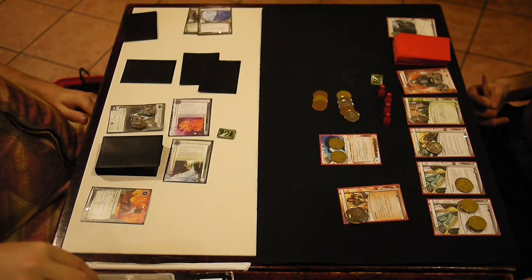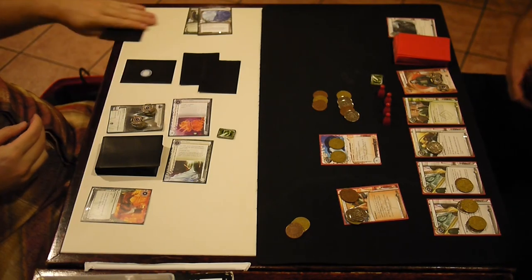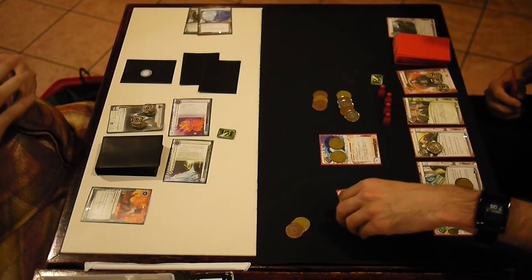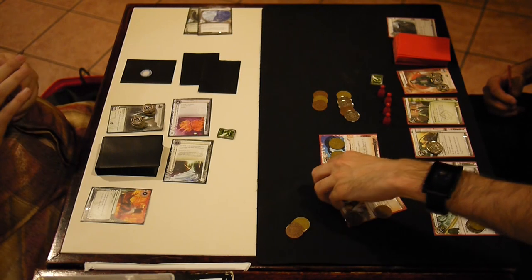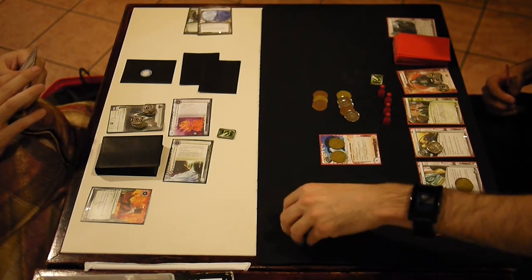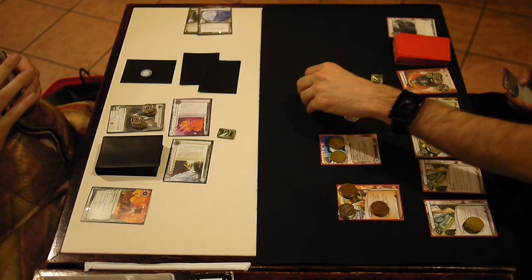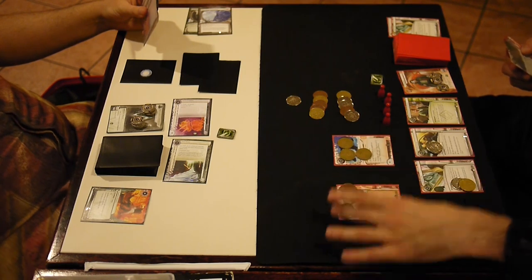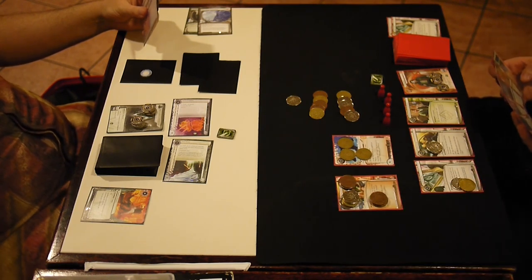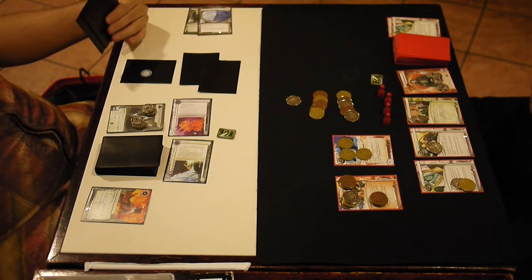I really don't want to spend three credits on that rototurret — that's a waste of money. And I can't run that remote now because there could be an Archer. He's got a Hostile and a Gila Hands over there; he can sacrifice either one of those to rez an Archer. And the whale is only strength two, now becoming strength three. Until the whale is strength six — through a combination of personal touches, tokens, ice carvers, a parasite on an Archer — until I can guarantee I'm not going to hit an Archer and get ruined, I can't run any face-down ice unless I've infiltrated them.